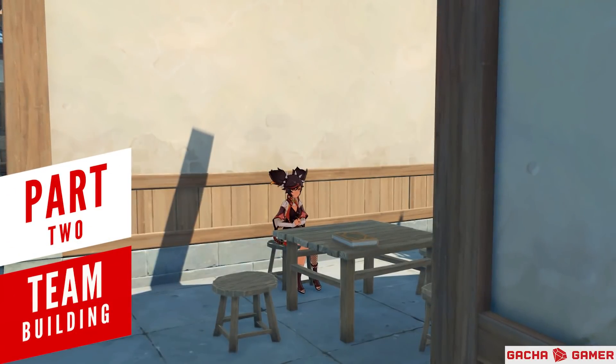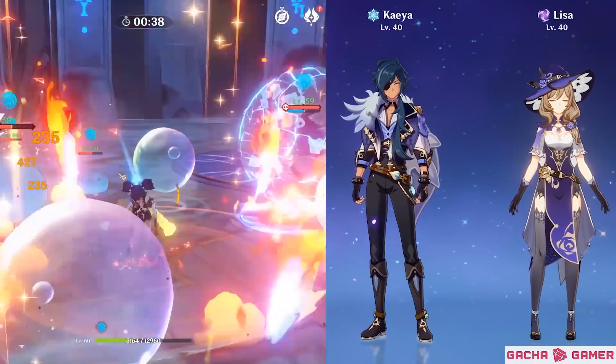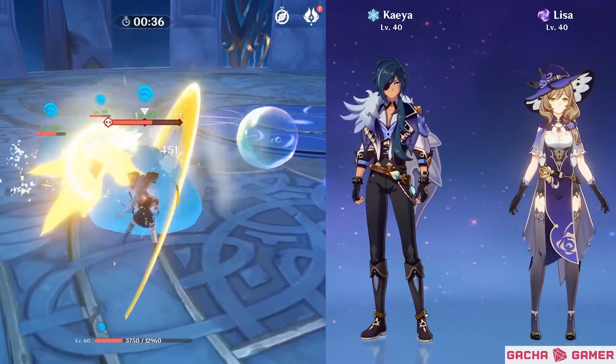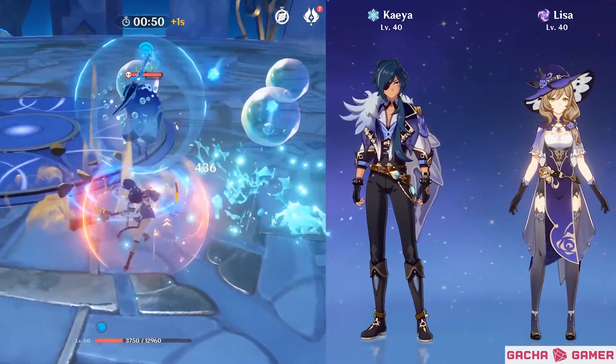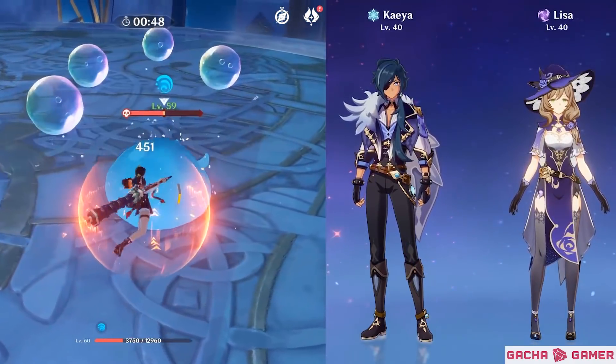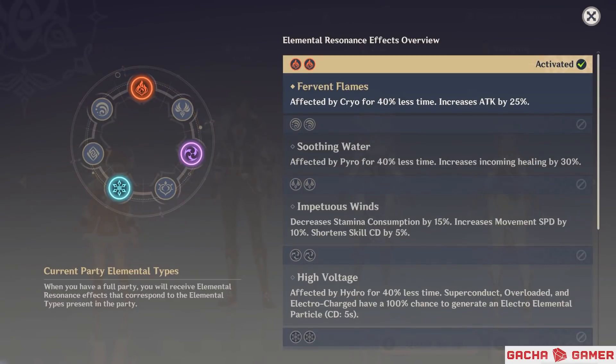When it comes to team building, there are quite a few options with Xinyan. If you're interested in trying her as your main damage dealer, you want to focus on utilizing her physical damage. There's no one better at helping you achieve this than the combo with electro and cryo teammates, who will provide superconduct to reduce the enemy's physical resistance by 40%. You can also get a second pyro teammate and enjoy the benefits of pyro resonance.